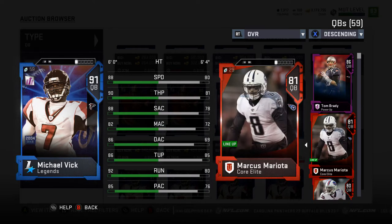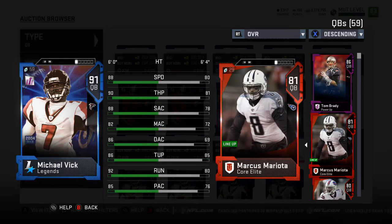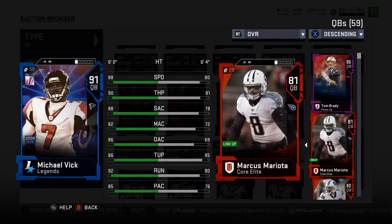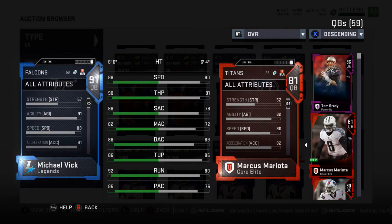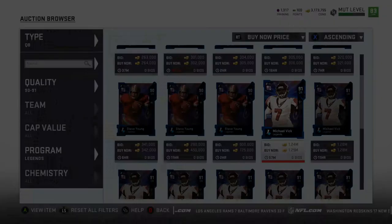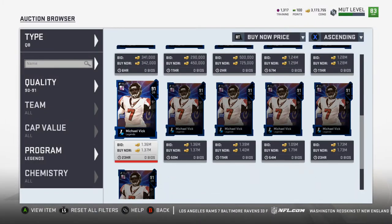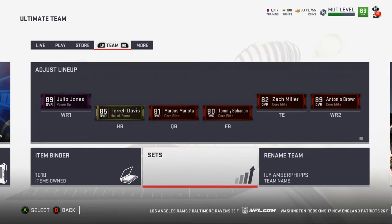Let's compare him to Mariota: 88 speed, 90 throw power, 88 accuracy short, medium accuracy 82, deep accuracy 86, throw under pressure 86, throw on the run 92, play action 85, 60 carrying. Maybe we'll get the job done. Let's go take a look at the set and see what other options I have.